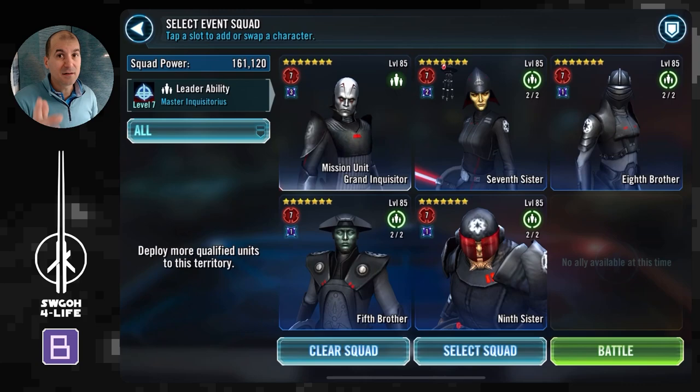In terms of Jawa threats, the Jawa Scavenger is probably the second biggest threat because he's got an AoE with a 25% chance to stun units. However, Dacha is the biggest threat because getting stunned one or two units you can handle — Grand Inquisitor and 5th Brother have ways to dispel those stuns. Whereas if you get ability blocked, that's going to be a bigger problem, so getting Dacha under control is the key.